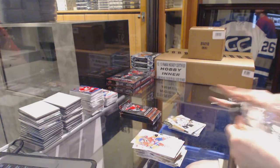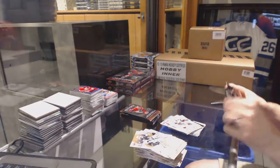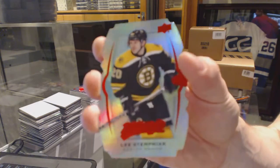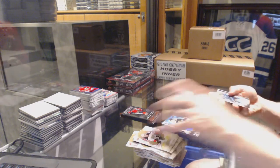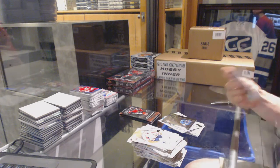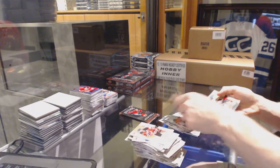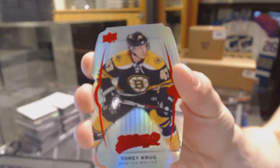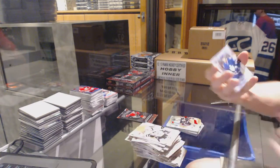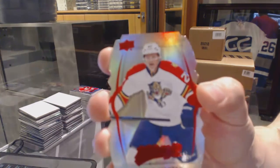Puzzle for the Kings, Jake Muzzin. Rookie for the Pittsburgh Penguins, Tom Kunakl. And a silver for the Coyotes, Antoine Vermette. Puzzle for the Jackets, Nick Foligno. And a Level 1 Teal die-cut for the Boston Bruins, Lee Stempniak. Puzzle for the Sharks, Joe Pavelski. And an NHL Territory for the San Jose Sharks, Joe Pavelski. Silver for the Flyers, Steve Mason. Puzzle for the Canucks, Alex Edler. And a Level 2 Teal die-cut for the Boston Bruins, Torrey Krug. We've got a rookie for the Toronto Maple Leafs, Connor Brown. And a Level 1 Gold die-cut for the Florida Panthers, Nick Bukestad.